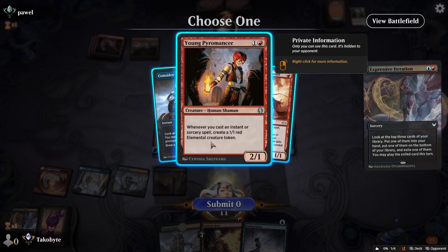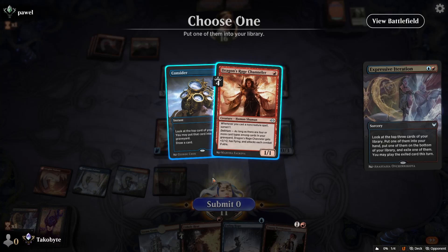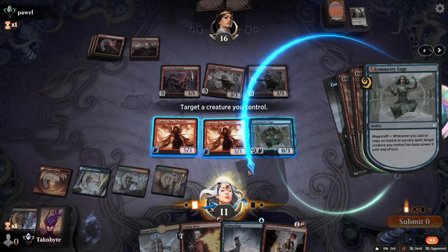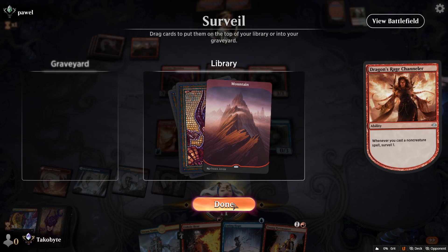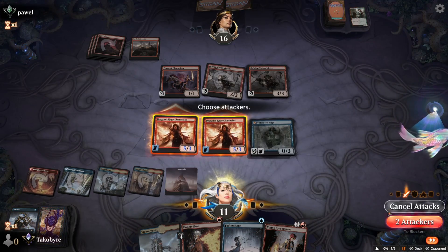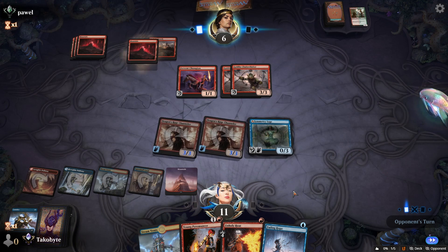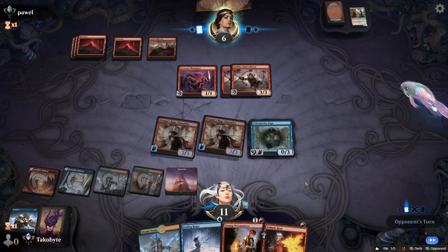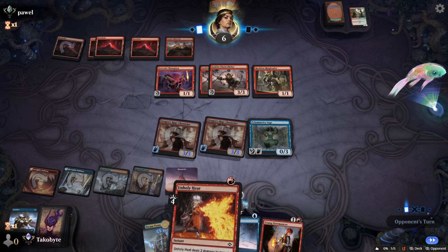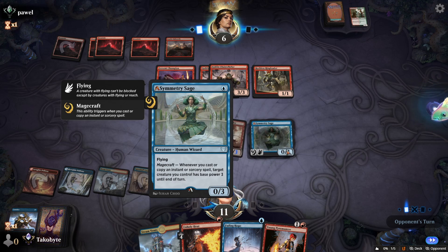We might need this. Yeah, that's actually perfect. Actually insane. Reckless Ringleader — this card is so good, oh my god. This card is so good.